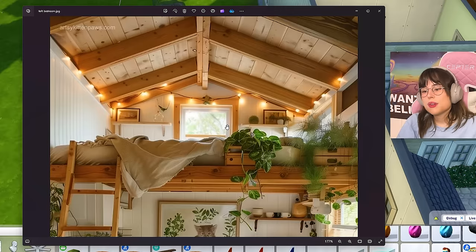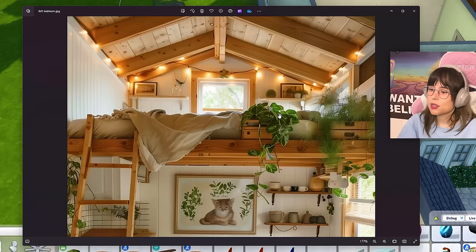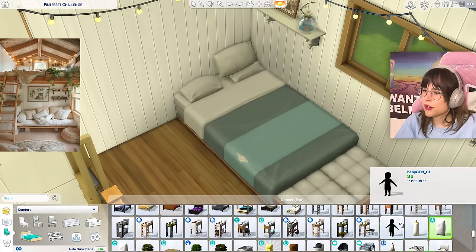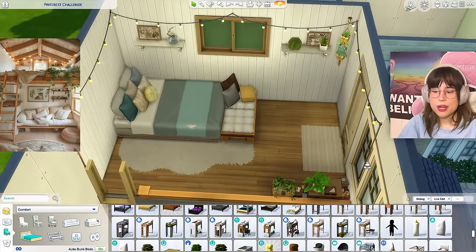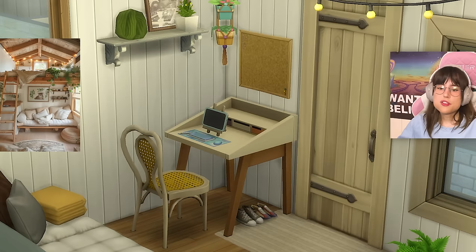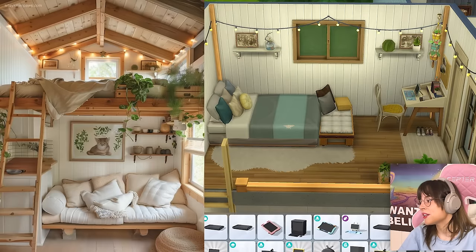And then the fairy lights — had to go into debug for that, which took way longer than it needed to. There's not really that much else on this little loft bed since theirs is a lot smaller, but we have a lot of space left. I can get this little ottoman, and to make it cozier I'm just gonna put up a lot of pillows for the ambience. Right here to fill up the space, I thought we could put a little tiny desk area with some knick-knacks.